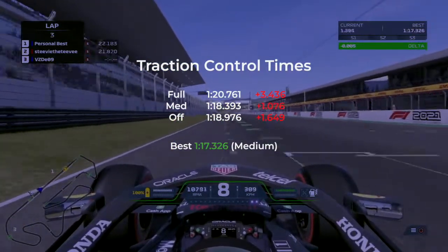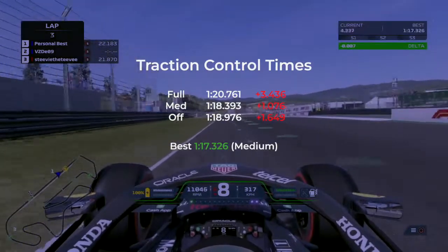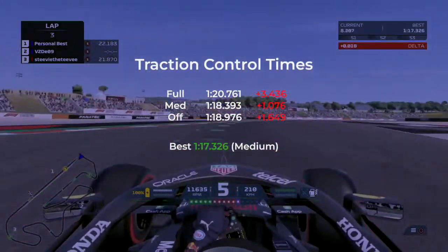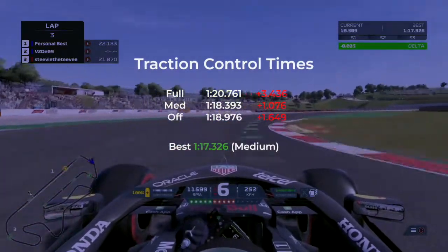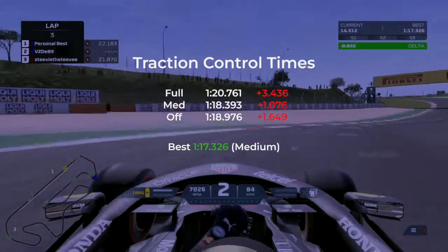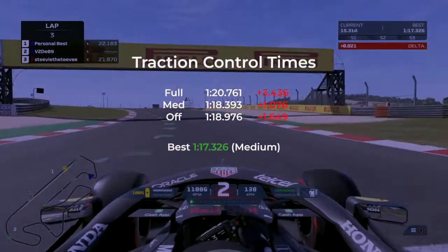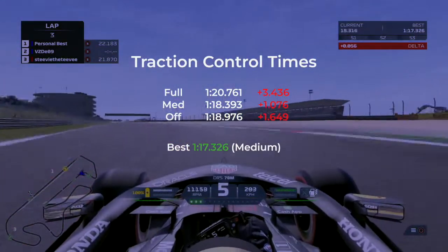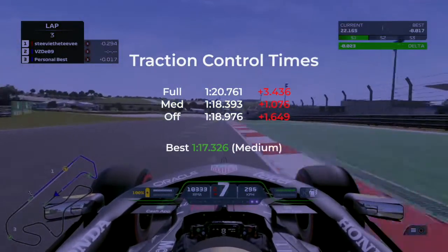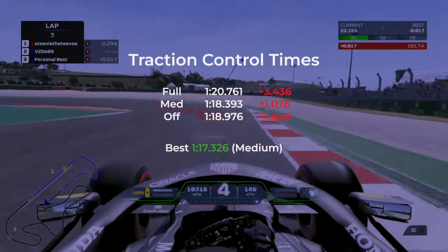So you can see the differences in the times — obviously full traction control is the slowest. On medium, I set a better time at 1:17.326, and all the red times are relative to my best time. With the setting off, I'm 1.649 seconds slower. Obviously the more I practice, I'm going to get better at it, I'm going to be quicker, and that's what I want to strive for. So eventually I'll have it set to off.